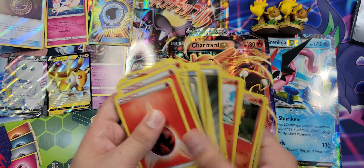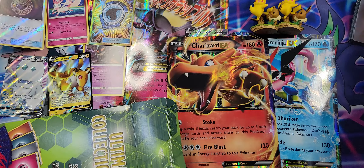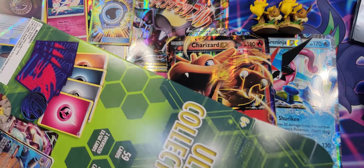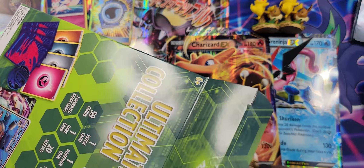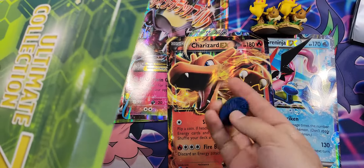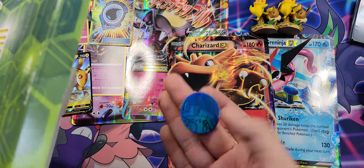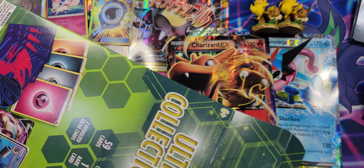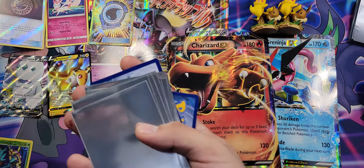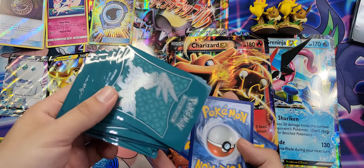All right guys, what do you say we get on with it and open up the second Ultimate Collection box? The figure should be the same — yep, nice little same one. There's never enough Pikachu and Eevee. Let's see what the jumbo cards are — wow, Ash-Greninja EX, not bad! And the second one is — wow, Charizard EX! Wow, very nice.